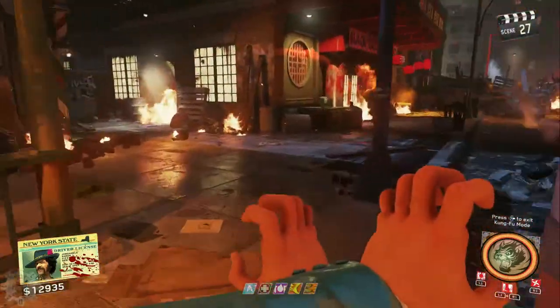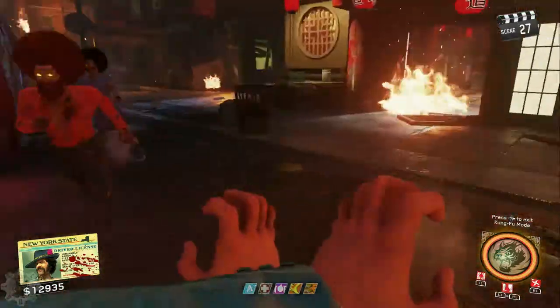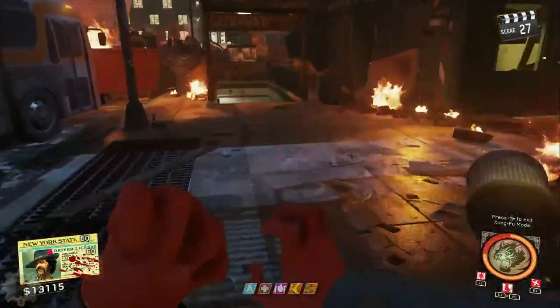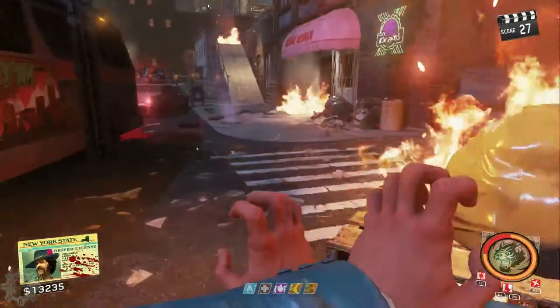There's gonna be fire all around you and that fire will instantly kill you, so just have your guns ready. Just be ready, because it's gonna throw you right into the action. I was instantly spawned with just zombies all around me, so make sure you have your guns ready.